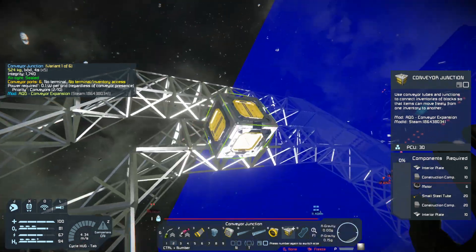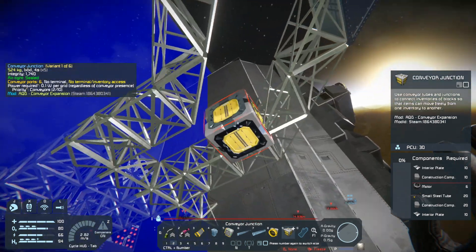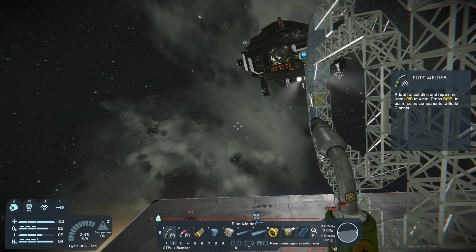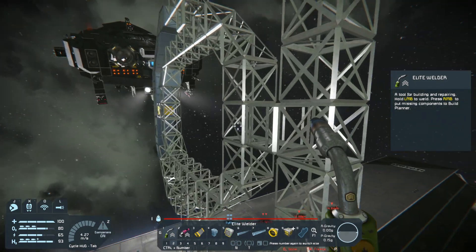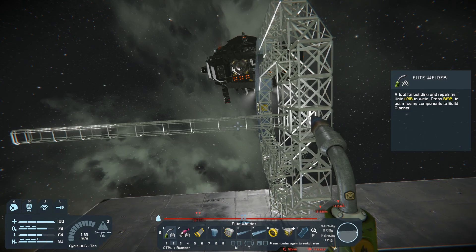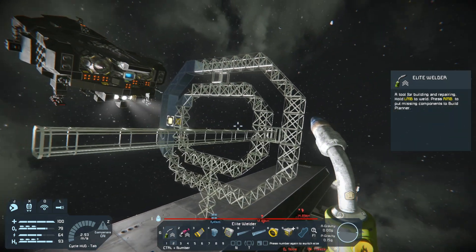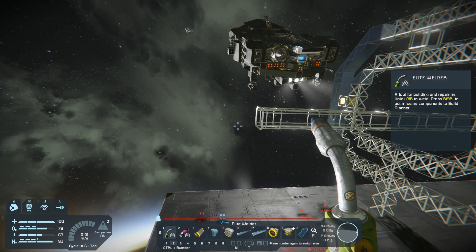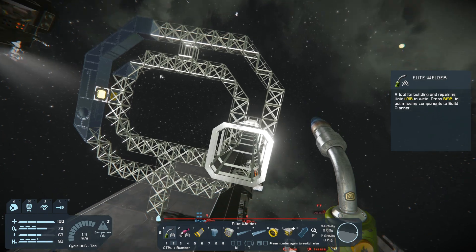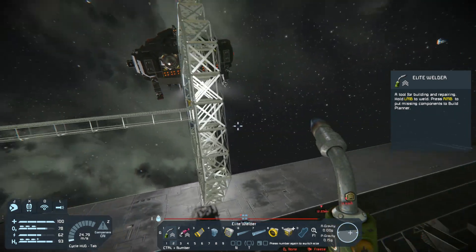If we did something like this, and then we'd run a tube back from there — however long. This specific section I would imagine being a long tube long. And if I wanted another one, I just literally would move it back and put another section in place. Inside of these, if I wanted a really long one, I could put a connector right here and right here, so the connectors could be right in the middle of this conveyor section.